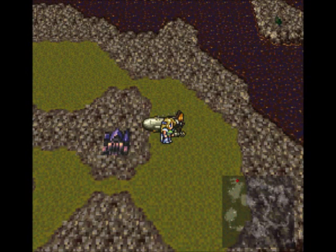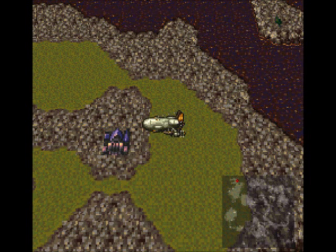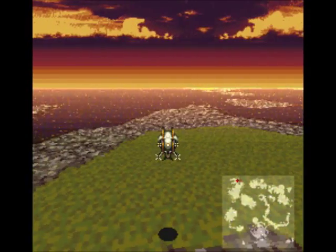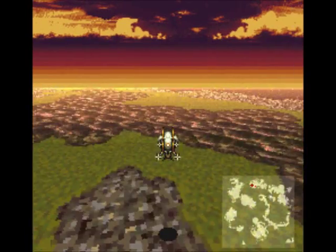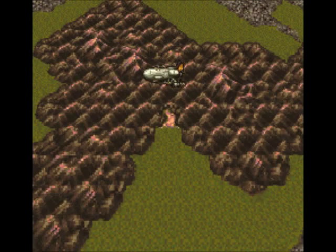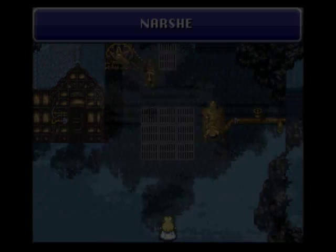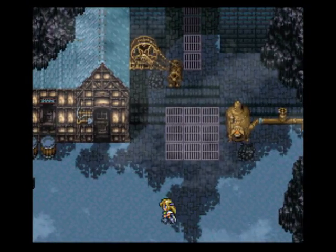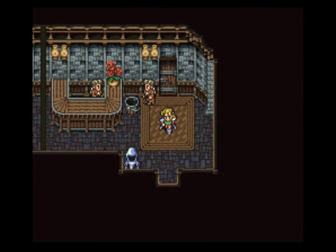Alright, so anyway — sorry, that took a little longer than I thought it would. What are we gonna do today? I think we should go and check out Narsh, which is over this way. It's the place where we began the game, so it's only fitting we visit it eventually. We have that frozen Esper we've been told about. So let's go in. I'm gonna head over to the classroom over here and use the recovery spring, because I was a little low on MP.